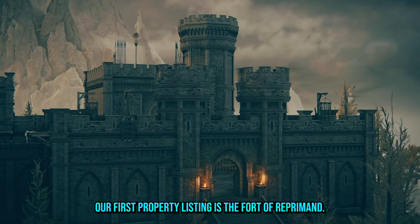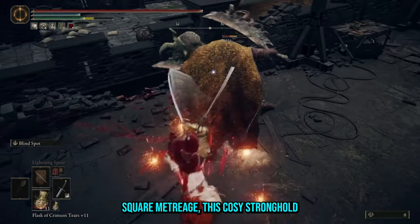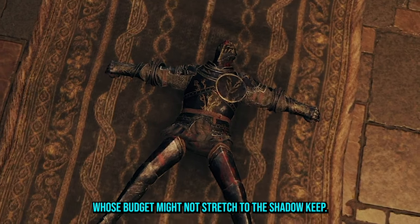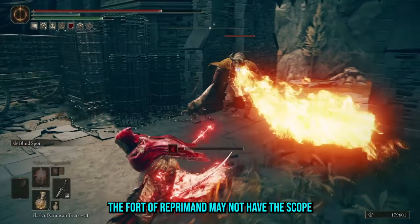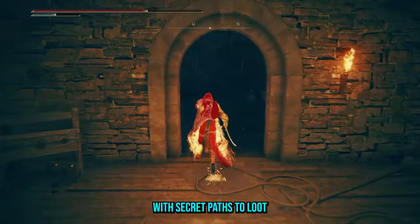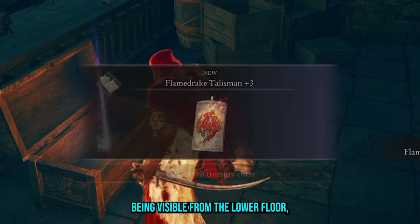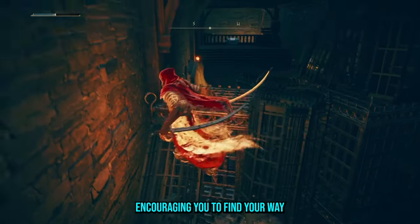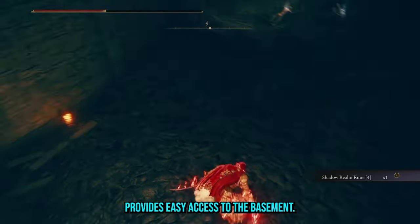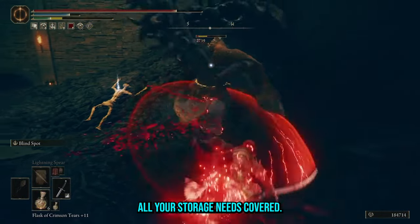Our first property listing is the Fort of Reprimand. Don't be fooled by its small square meterage — this cosy stronghold is an ideal compromise for any buyer whose budget might not stretch to the Shadowkeep. The Fort of Reprimand may not have the scope of other legacy dungeons, but it is densely packed with secret paths to loot carefully hidden in plain sight, such as the Flamedrake Talisman being visible from the lower floor, encouraging you to find your way over the cages to reach it. The conveniently placed corpse hole provides easy access to the basement. Whether it's landscaping tools or horn-sent bodies, the fort has all your storage needs covered.